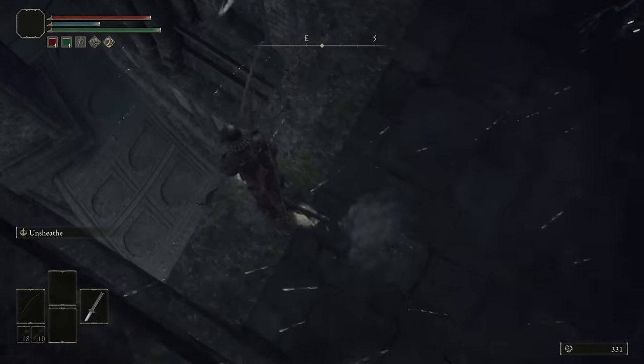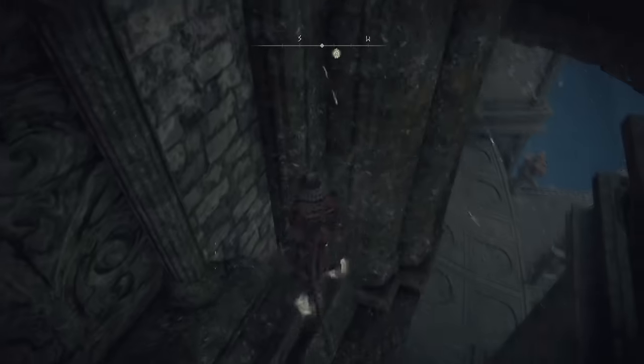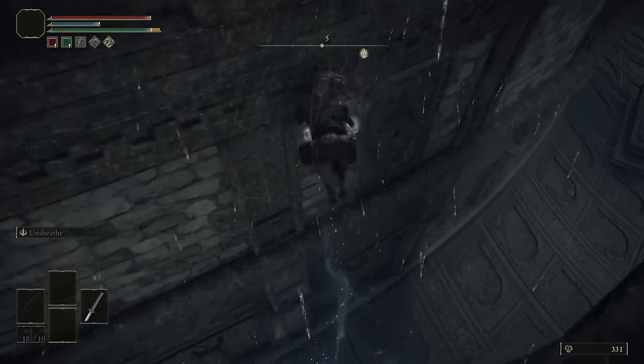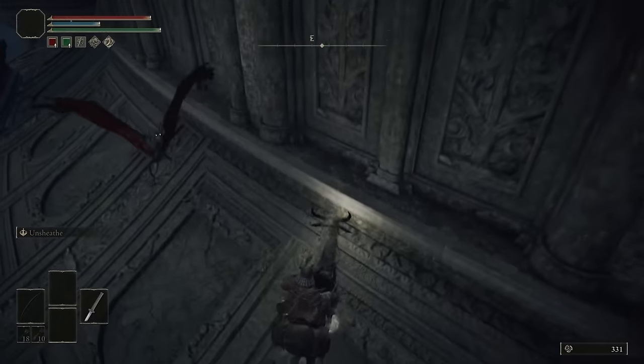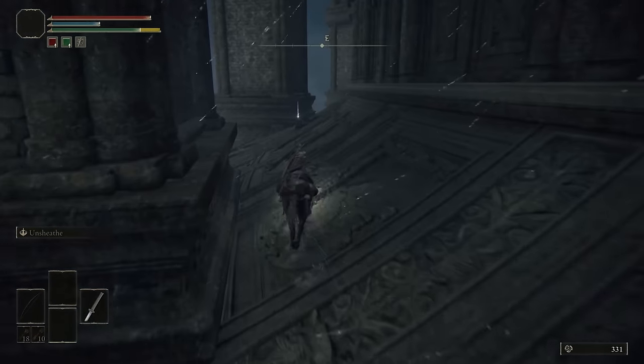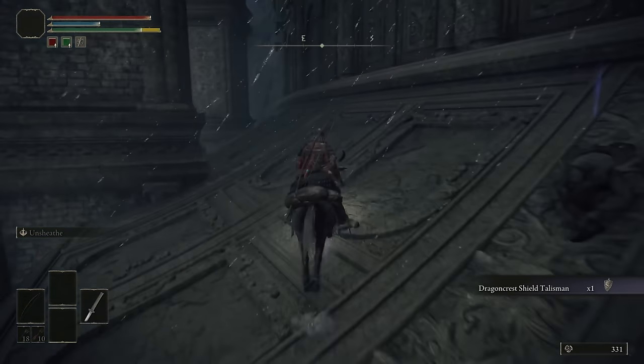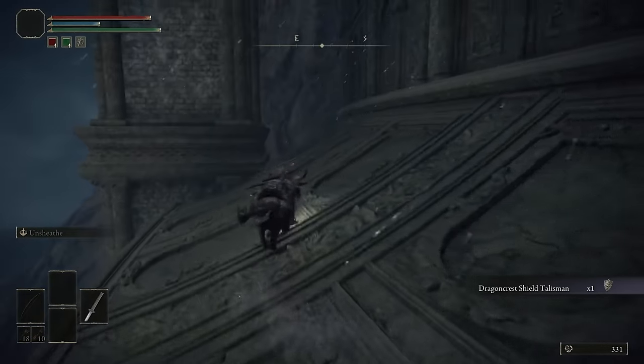When you get down to the third and final platform, run all the way to the east and you'll be able to grab the Dragoncrest Shield Talisman. In a very similar fashion to the Haligdrake Talisman, this will reduce physical damage taken by 10%. Physical damage is the most common damage type, so this will reduce the damage that most enemies deal to you — it's going to be absolutely amazing for most situations in the game.